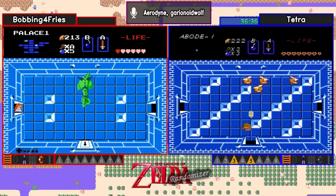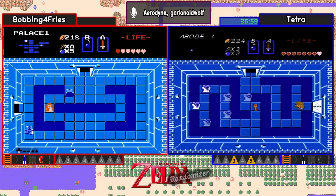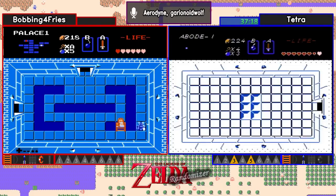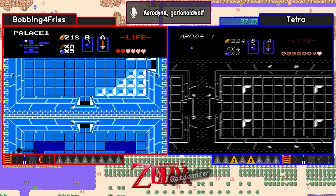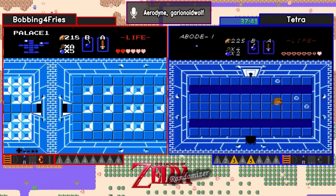Not a bad room to find three blue Darknuts. Bobbing can pretty much sit here and plink away at him. When you're going to have to fight blue Darknuts, this is one of the better rooms to do it in because you can still move around but also sit in a spot where they can't hit you. Alright, very good — Bobbing got through that room. We actually know because he has the compass that the Triforce in this level is up in the top corner where in the vanilla game would be the bow, and he just found the recorder.